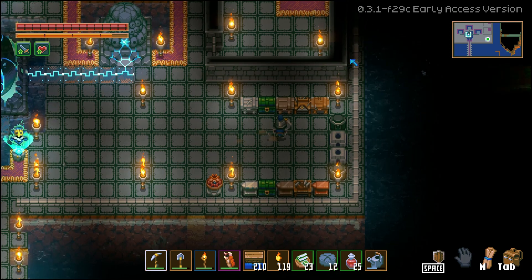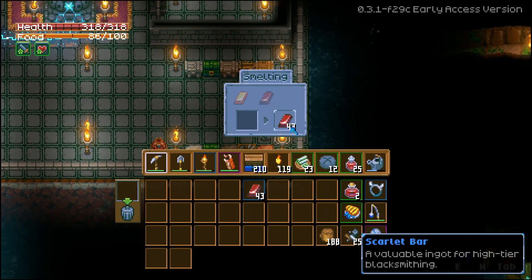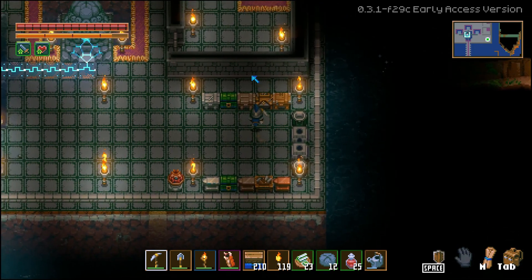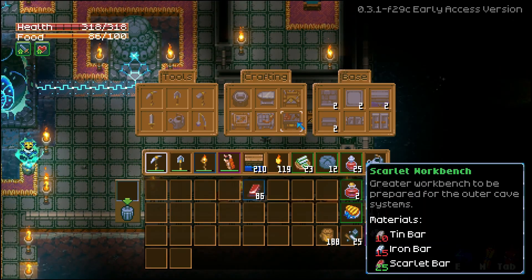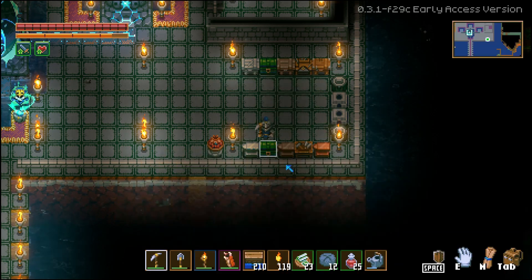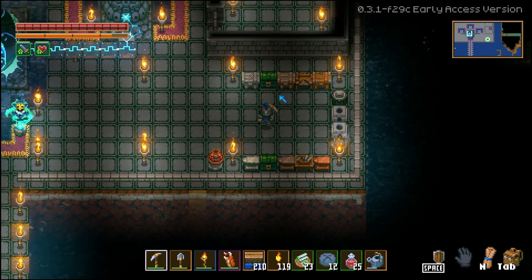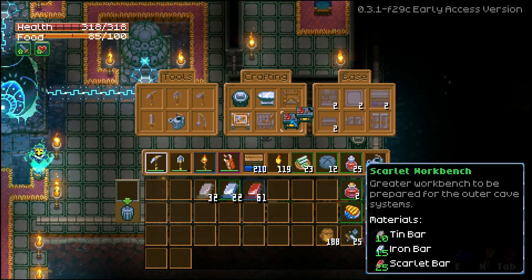I finally got a whole bunch of scarlet and I melted it all up. So we got 43 bars there and 43 there. Now we can make our scarlet workbench. We need 10 tin and 15 iron. Get our iron and our tin. We got gold — let me go ahead and smelt that. I was waiting for my scarlet to finish so I can make the scarlet workbench.